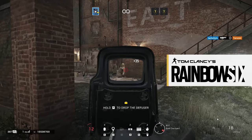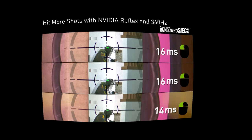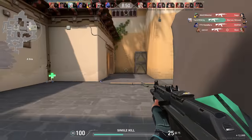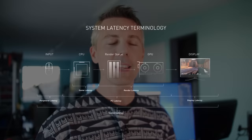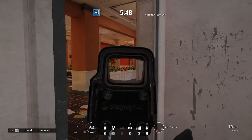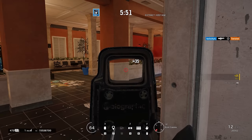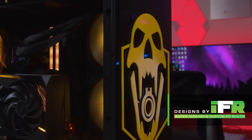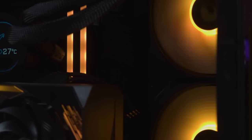Rainbow Six Siege has recently had an update which unlocks the NVIDIA Reflex API. In today's video, we're going to be testing this game as well as Valorant, seeing what difference this API makes and if it does indeed lower latency. Latency is important for the most competitive gamers, and if you need an advantage in a tournament, it can come down to even a couple of milliseconds. NVIDIA claims this technology helps people across all different monitors and graphics cards, supporting 900 series and up.